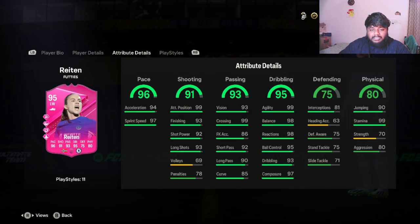High attacking and high defensive work rate is also really nice. Looking at the stats on the card: 96 pace, 91 shooting, 93 passing, 95 dribbling, 75 defense, and 80 physical. The 80 physical might be low, but she has 90 jumping and 99 stamina — all I care about is stamina, so more than enough for me. Defending: 81 interception is not bad. Basic dribbling stats are really good: 98 reactions, 95 ball control, 93 dribbling, 98 balance, 99 agility.